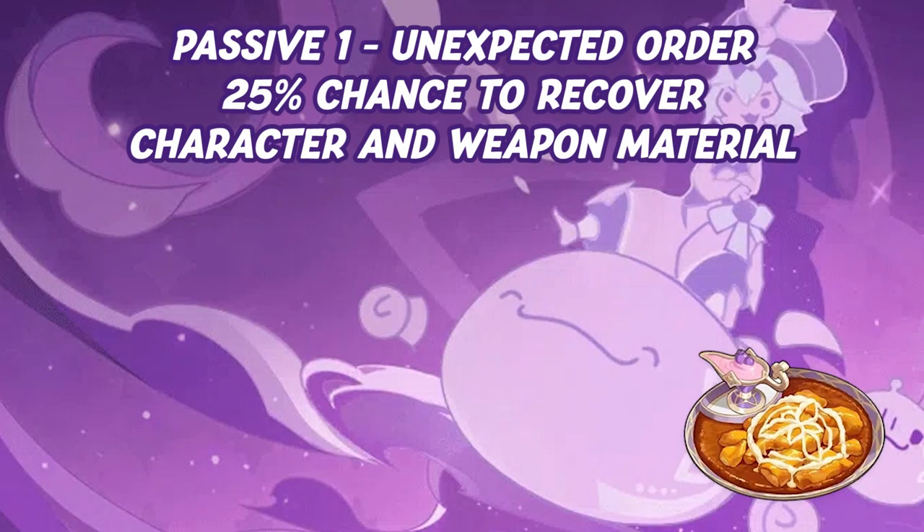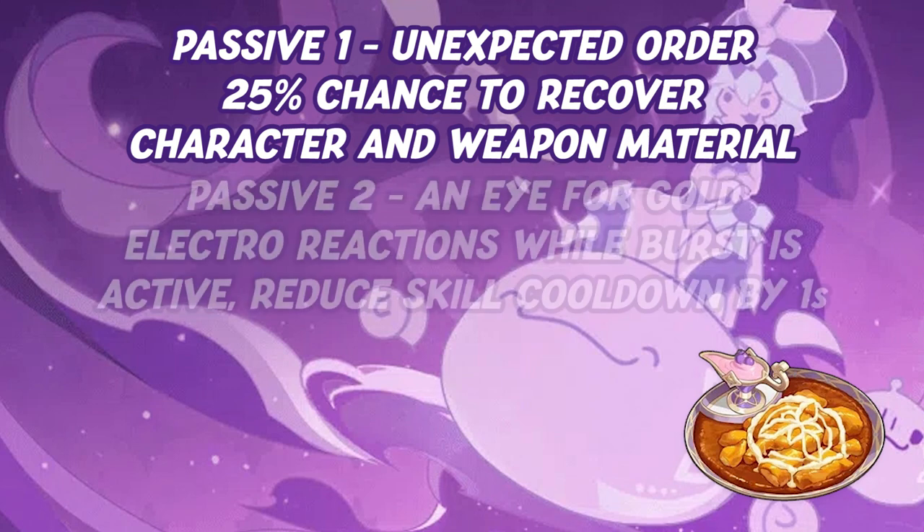Dori's first passive is Unexpected Order, giving you a 25% chance to recover some of the materials when crafting character and weapon materials. Dori's second passive is Eye for Gold. After a character connected to her lamp triggers an electro reaction, the cooldown of her E ability is reduced by one second. This can only happen once every three seconds.